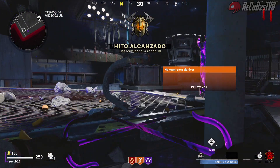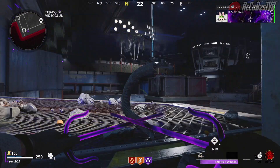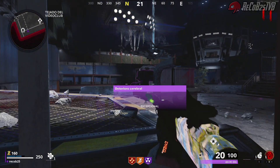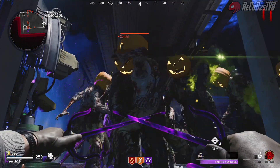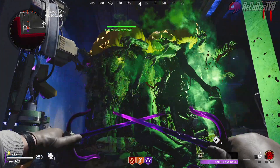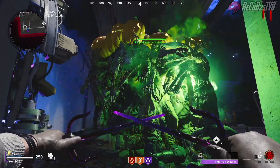Ya sea para ponerlas en leyenda, para ponerles algún mod o cualquier cosa. Es un truco buenísimo si necesitamos subir el pase de batalla, subir las armas o hacer la materia oscura. Vais a poder volver al mapa aunque estéis aquí, se puede volver al mapa. Hay gente que se piensa que una vez estás aquí ya no puedes volver, sí se puede. Al final del vídeo vais a ver cómo se puede volver al mapa, súper fácil y no hace falta ni el velo del éter ni nada.